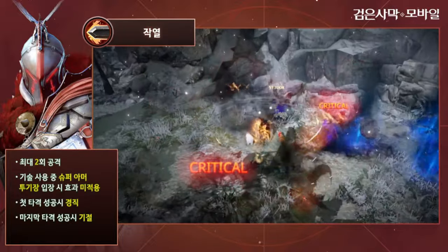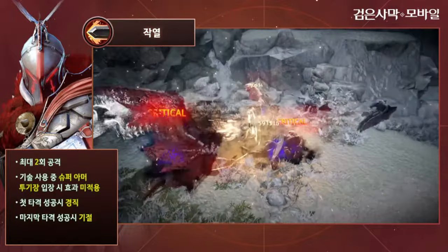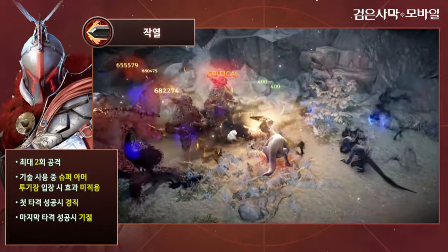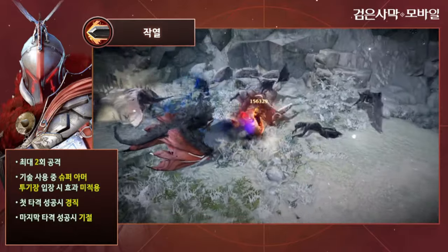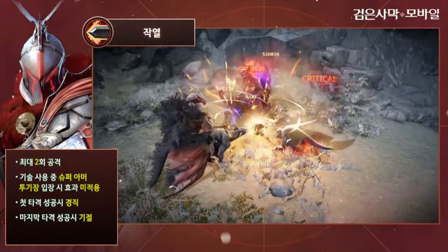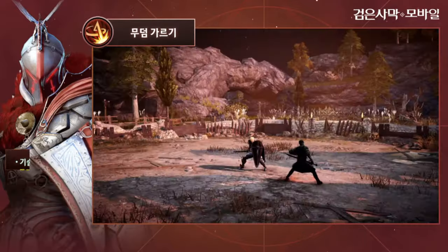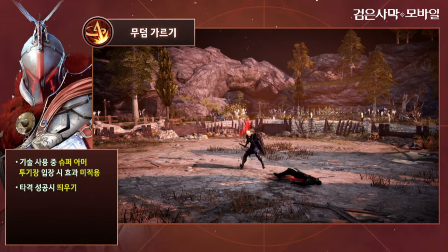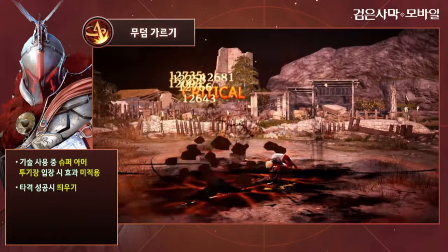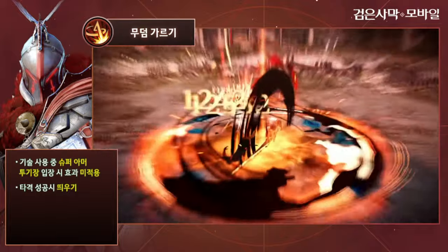For Guardian, the first skill has super armor and stun on last hit success. This is good for mobility — one of the Buzzer Girl mobility skills. Rush and attack is quite good, and we're going to check the damage. Which skill is better? The skill has super armor when using the skill.